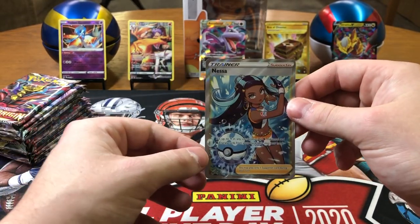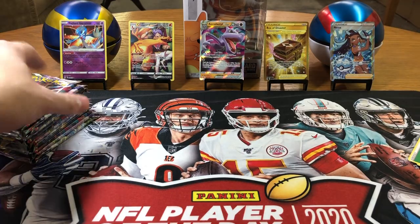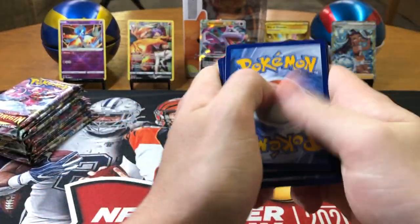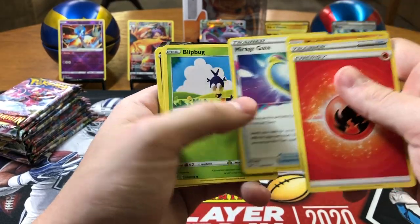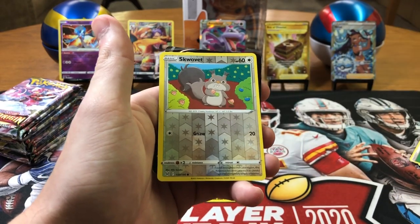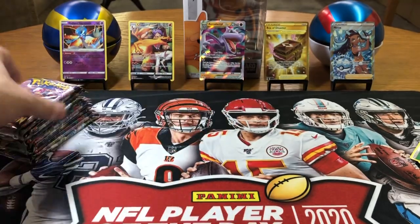Who should she replace? Giratina — sorry Giratina! Fire Energy, Finneon, Spinarak, Paris, Inkay, Squirrel eating some berries — and Magnezone V. Not bad. This is a little base V card.